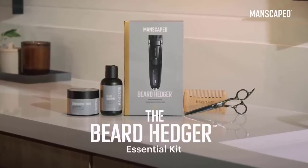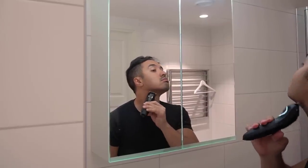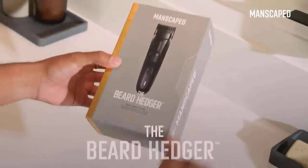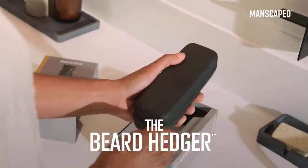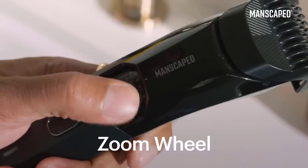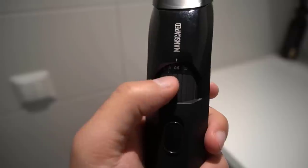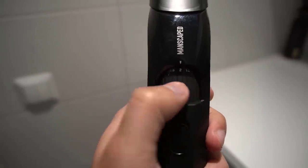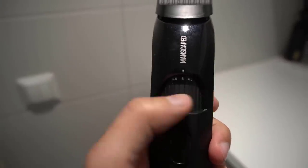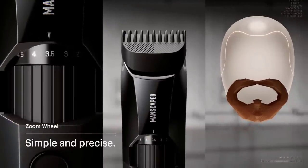Do you have a beard that needs trimming? Then the Beard Hedger Pro Kit by Manscaped is perfect for you. The star of the kit is the beard hedger trimmer — its powerful 7200 RPM motor and titanium coated T-blade can cut through the thickest of hair in a single stroke. And it's waterproof, so you can do it in the shower. You can choose from 20 different hair cutting lengths with a zoom wheel that uses only one guard.